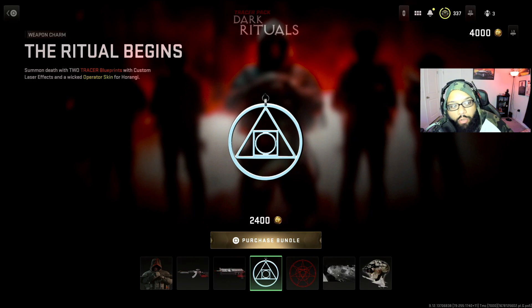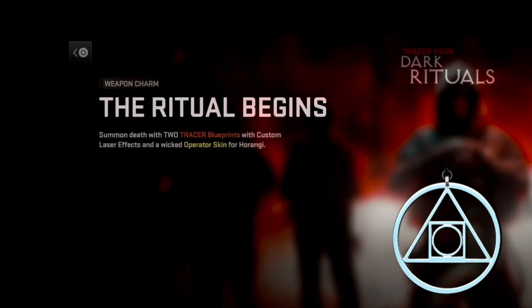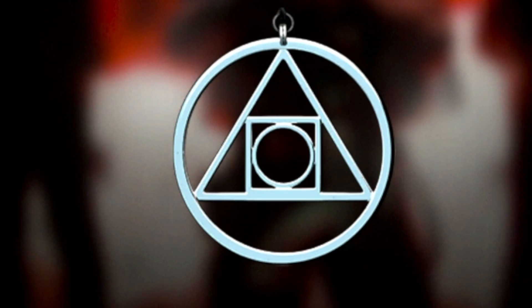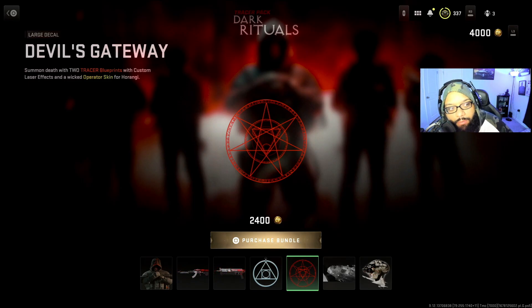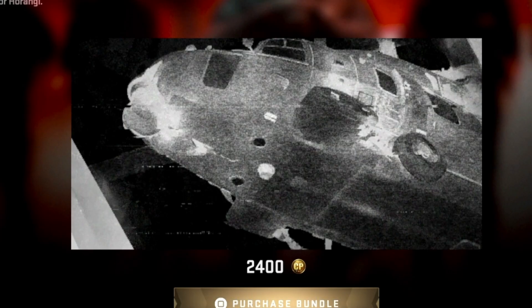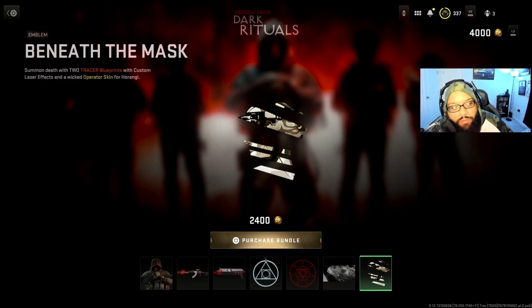We also have a weapon charm called The Ritual Begins — summon death with two tracer blueprints and a wicked operator skin for Horanji. We have a large decal called Devil's Gateway. We have a loading screen called Grayscale Hell — I think it's Helly. And last but not least, an emblem called Beneath the Mask.